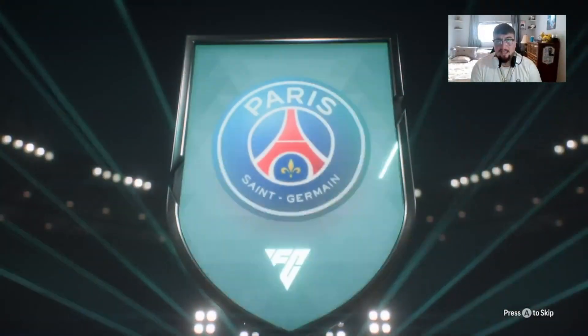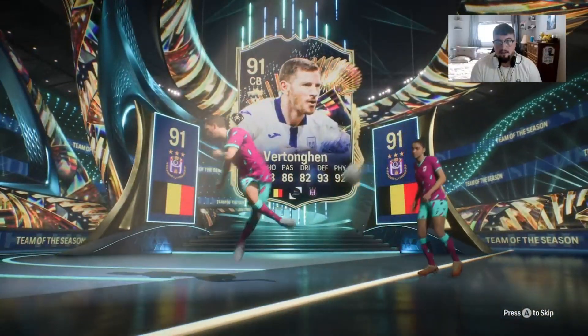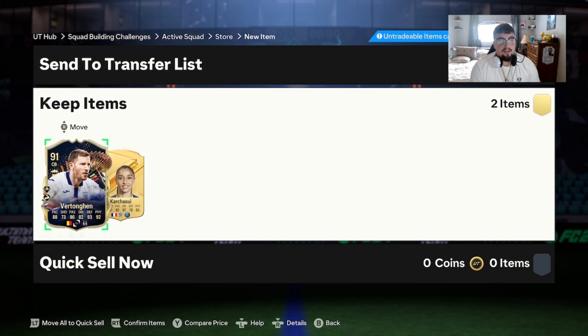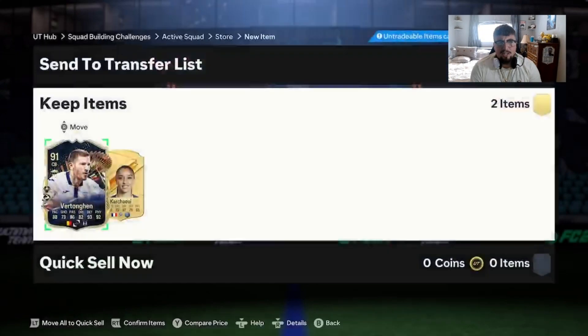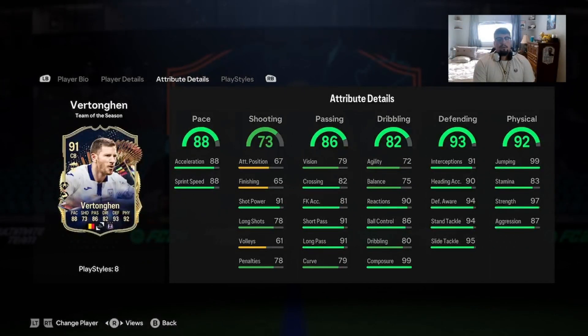The rarity of life-changing cards is slim to none, but we get an 86 double — French left back, PSG — Karshaoui, it's a Team of the Season! Vertonghen, Team of the Season Vertonghen! Let's check out this card — missing the anticipate and slide tackle, otherwise he seems pretty good. He's in an off league and he doesn't have the bonus chem style. Good pace, shooting is okay — he's a center back so it doesn't really matter. Defending is good, physicality is obviously good, a little low on stamina. I'm actually shocked he doesn't have the bonus chem style — he's playing in the Belgium league.